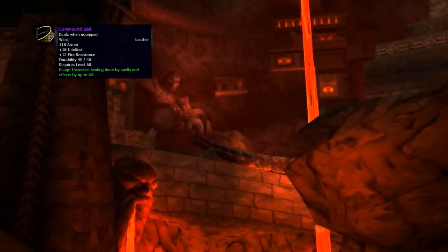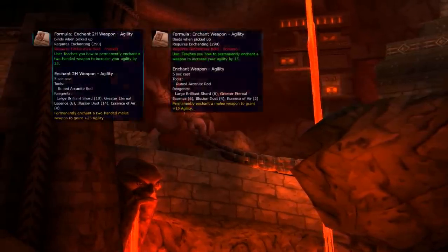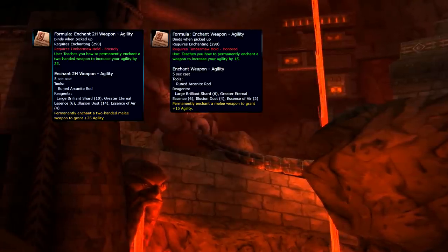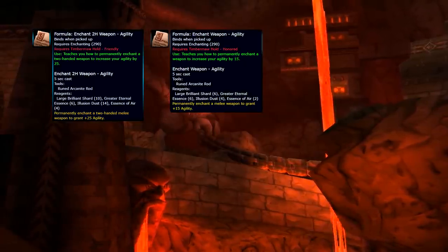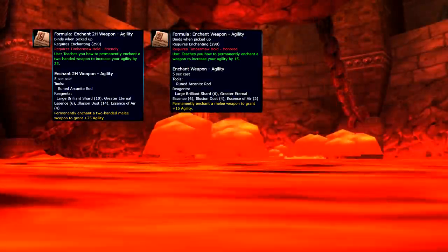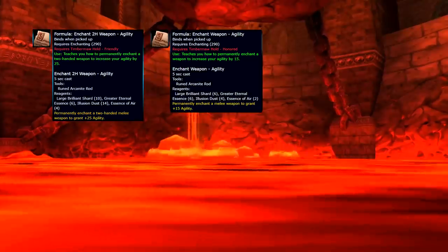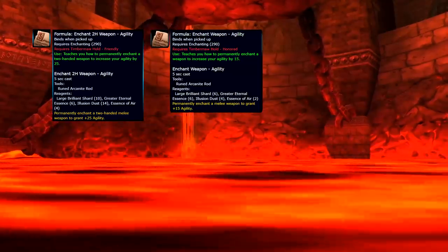Other important things are from Timbermaw Hold, which comes with two new recipes that everyone expected to be in the game from the beginning. Apparently they pushed them in faster. 15 agility on one-handed weapons and 25 agility on two-handed weapons will be available. Hunters, rejoice — no more 9 intellect on two-handers. It's time to have a nice enchant. Both are available at Friendly reputation, and most major enchanters will have them. It's a huge upgrade.